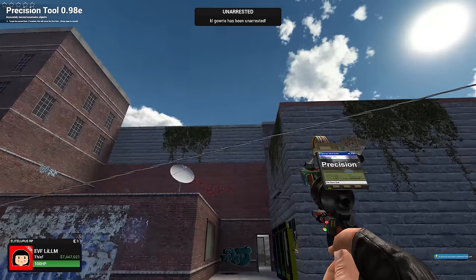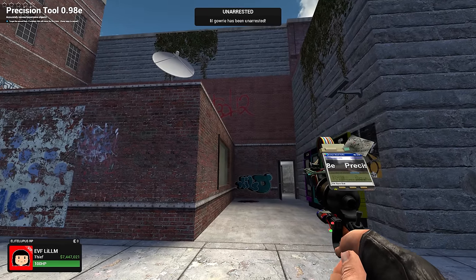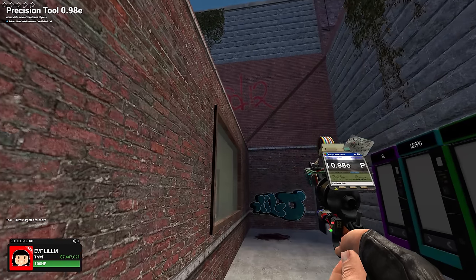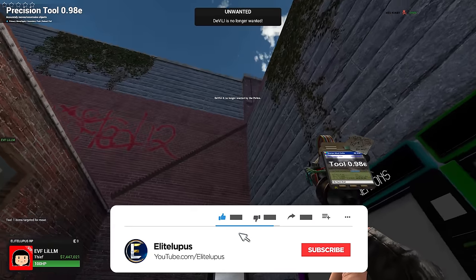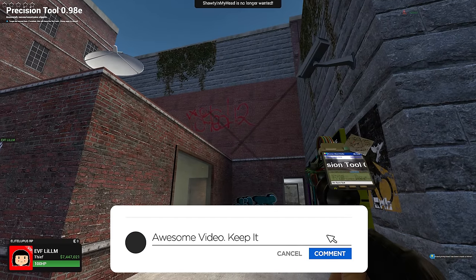Hi guys, it's Ali, and I'm back with some rags to riches. Today I'm going to build a base and try to raid as many people as possible, just try to make as much money as possible. This base is going to be very overpowered. The last time you smashed 1,500 likes — you guys are amazing on the last video. If we can hit the same on this one, I'll do more.